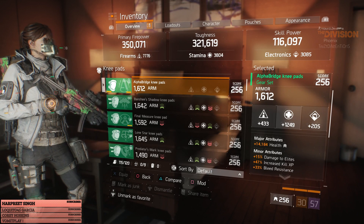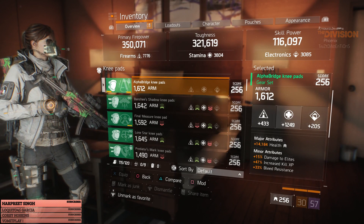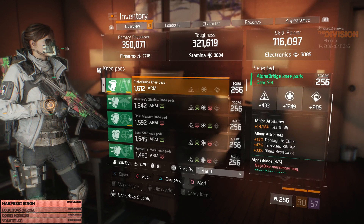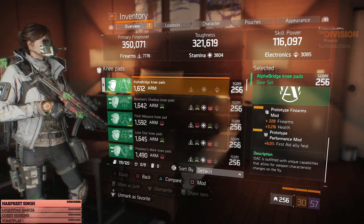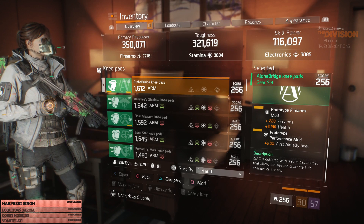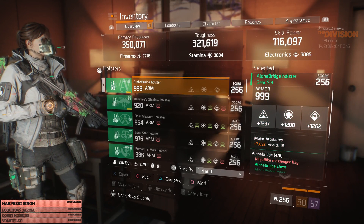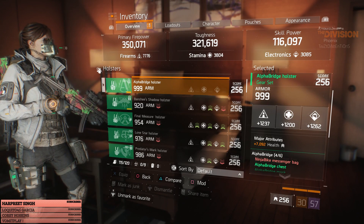The Alpha Bridge knee pads have 1,600 armor, 14,184 health, 15% damage to elites, 47% increased kill XP, and 33% bleed resistance. In my mod slots I have a firearms mod with 228 firearms, 3,200 health, and 6% first aid ally heal. Moving over to my holster, I'm rocking an Alpha Bridge holster with 999 armor, 1,237 firearms.